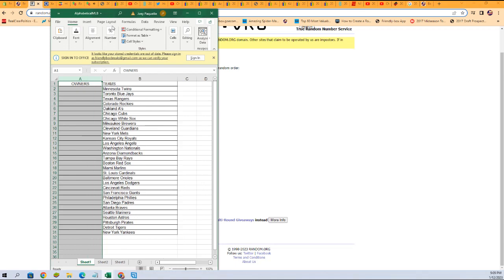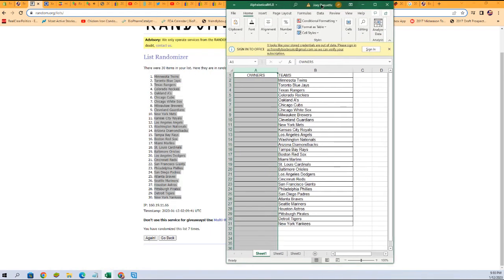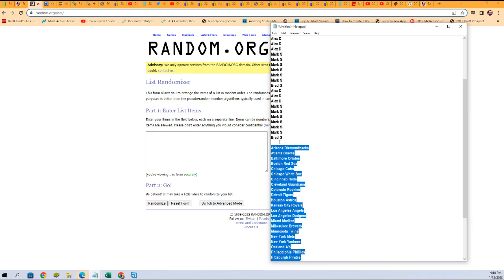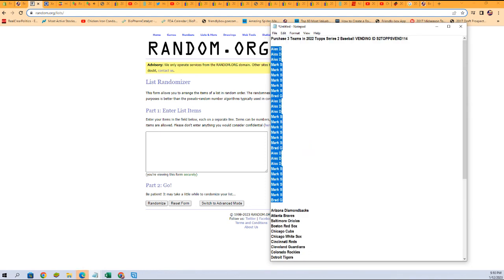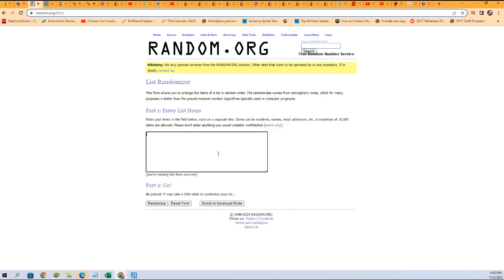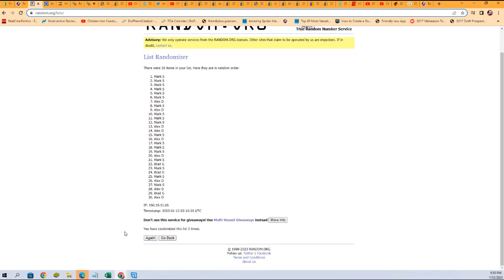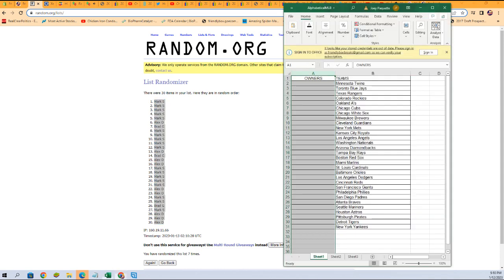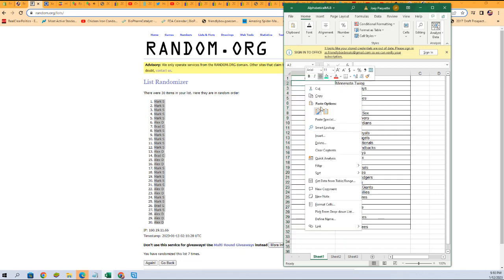Now we're going to do the owners, so good luck gentlemen. We're going to reset this randomizer and take the owners — Brad G at the bottom, Alex D at the top. We're going to run this through seven times: three, four, five, six, and seven. Alex, you're at the bottom; Mark S is at the top. Going to copy that and paste it into the list.